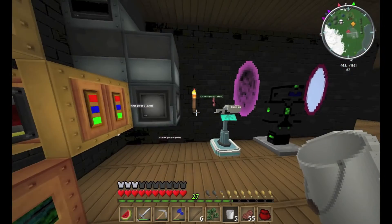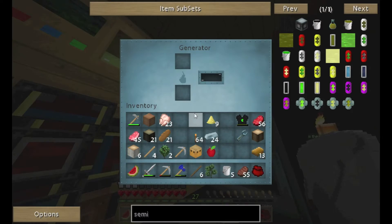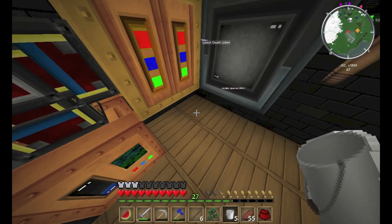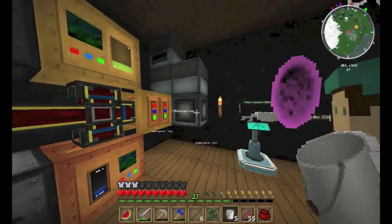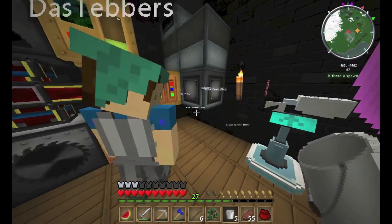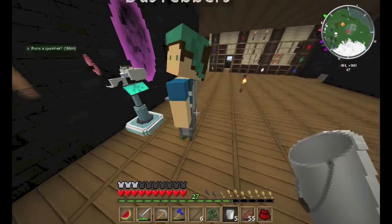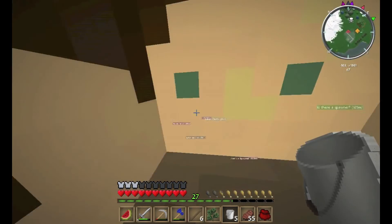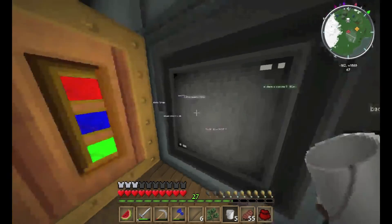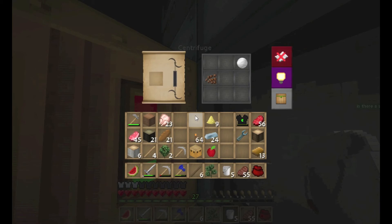It's not gonna blow up the plate bending machine being there? No — because on the MFE there's only one face that's the output, which is facing down. That's the one that outputs medium voltage, which is 128 EU per tick. All the other faces will be inputs, so the semi-fluid generator here will also input into the MFE. The only thing we can't now do is look at the MFE itself.